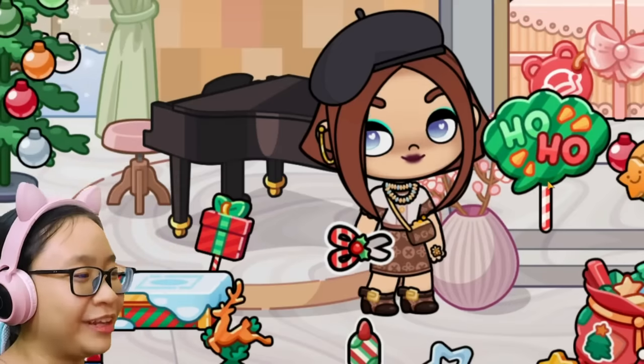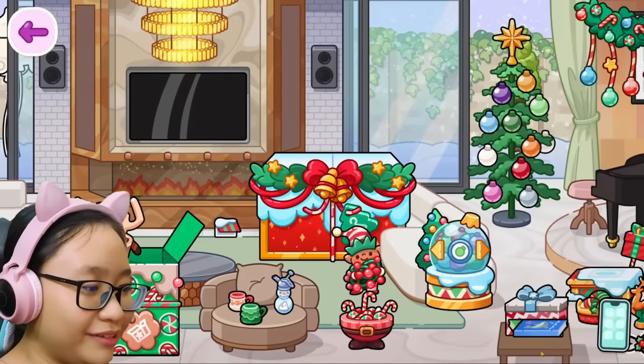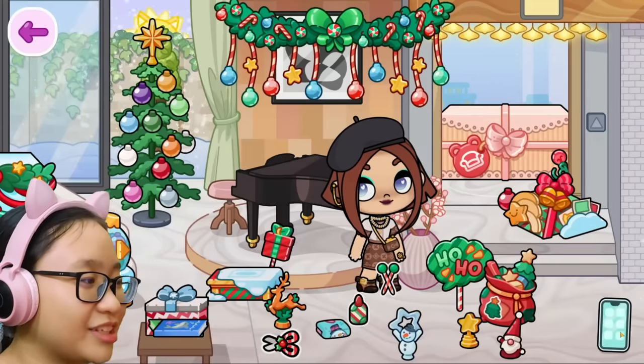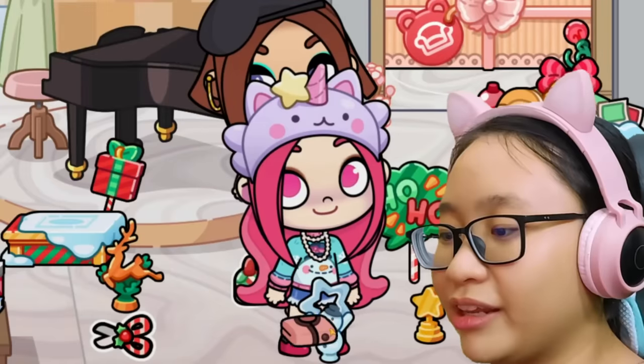And how about this? Oh, there's yarn here. Go make something. Oh, you can make sweaters! I like the snowman one. Yeah, let's give this one to Cherry. Cherry, where are you? There you are. Wear this. There we go.